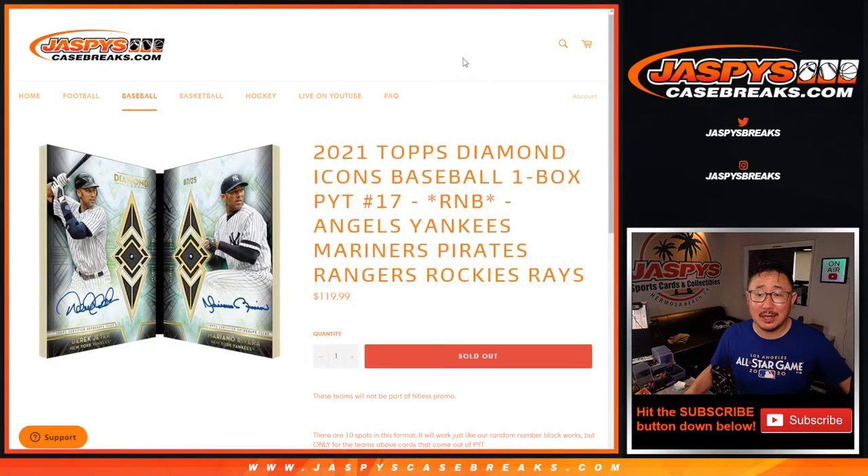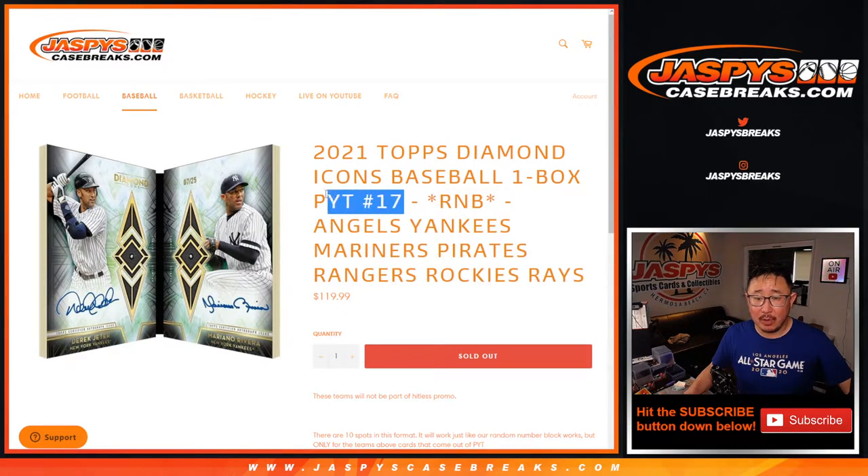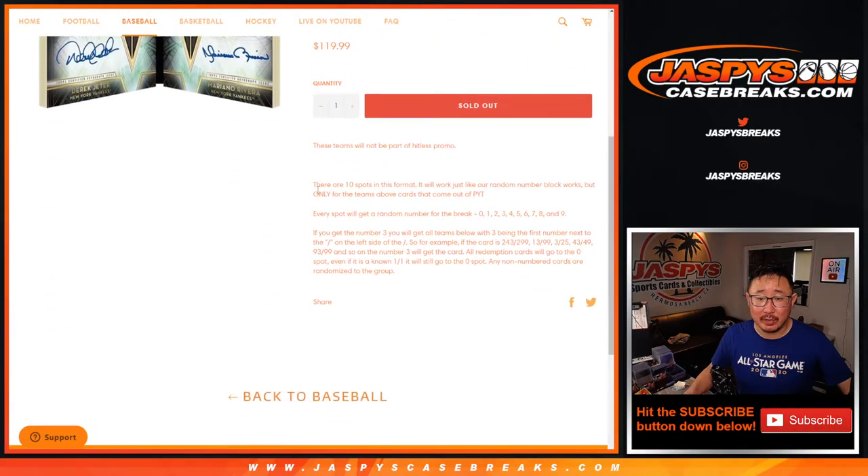Hi everyone, Joe for Jaspi's CaseBreaks.com doing a quick RNB random number block randomizer for the one box pick — your team number seven Diamond Icons baseball, coming up in a separate video.